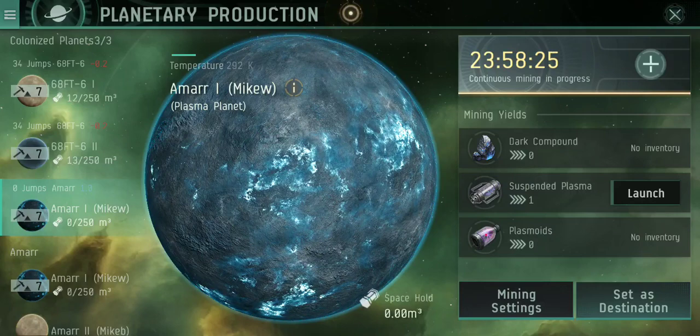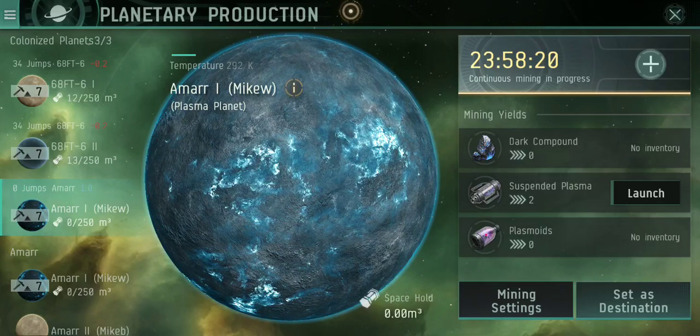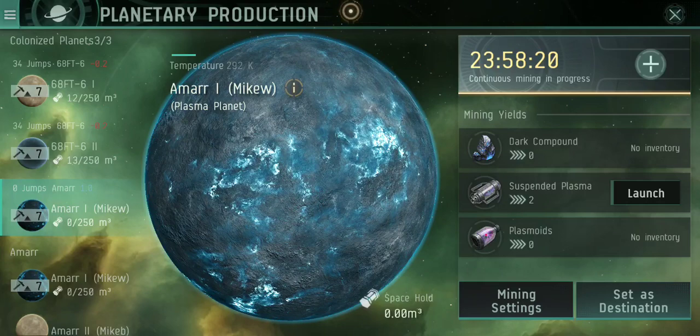All you have to do, if you see that you still have stuff in space hold, is hit set destination again and autopilot there again. Just do that as many times as it takes to pick up all your stuff — it's that easy, guys. If there's anything else I can help you with, please comment and let me know. Y'all have a great night or day — I can't tell you how to live your life.